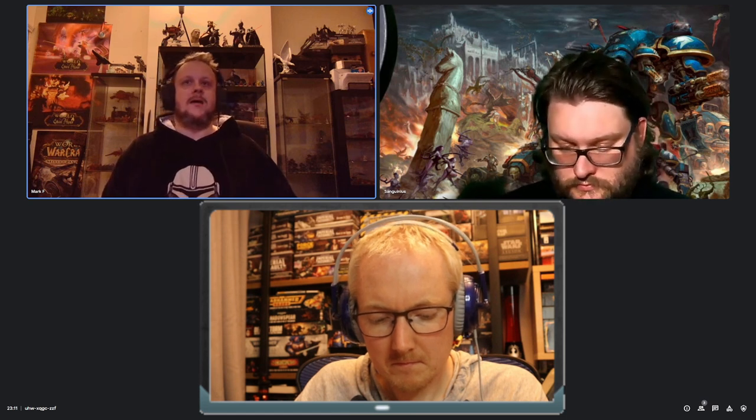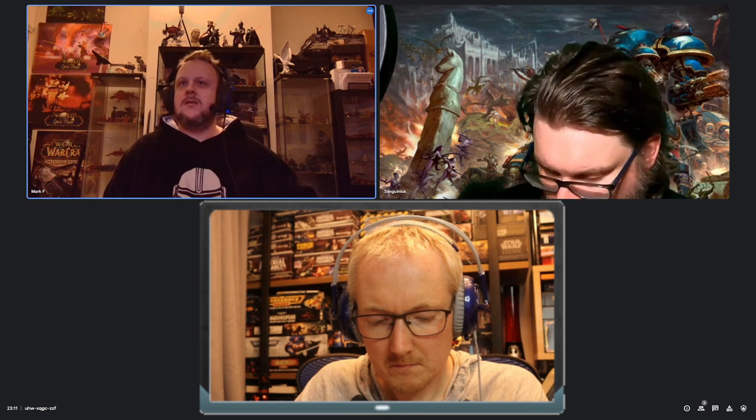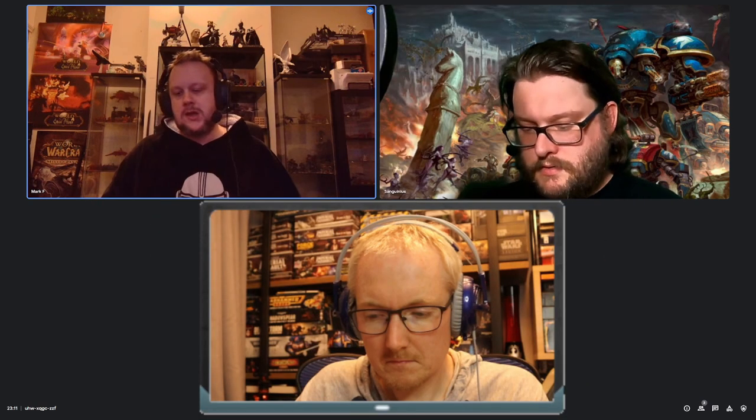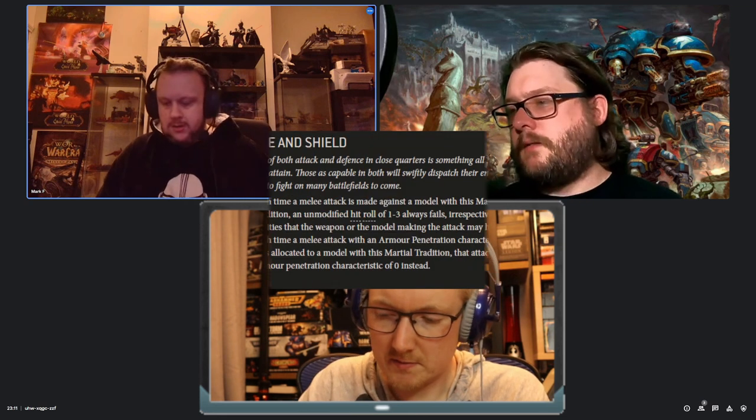There's not a lot of customization you can do in terms of relics and warlord traits — you're including a knight for what the knight itself brings. Are there any martial traditions that stand out? Initially I was thinking a ranged support knight would be the thing I'd want to bring, because ranged support is normally what Blood Angels don't do well. But the fact that you can bring a unit of three Warglaive Armagers — all obsec, all moving 12 inches — brings some really nice early game heavy, quick punch to your list. The tastiest martial tradition for that would be Strike and Shield, on page 77.